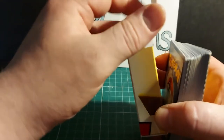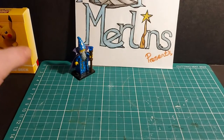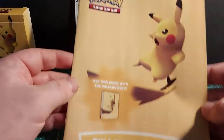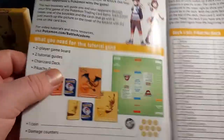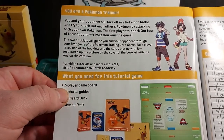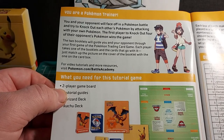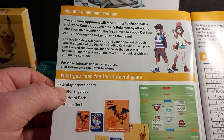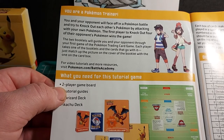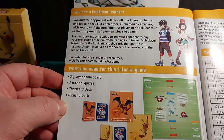Let's have a quick flick through the trainer guide for this deck. Use this for the Pikachu deck. You are a Pokemon trainer — you and your opponent will face off in a Pokemon battle to try and knock out each other's Pokemon by attacking with your own. The first player to knock out 4 of their opponent's Pokemon wins the game. The two booklets will guide you and your opponent through your first game. You can view tutorials at Pokemon.com/BattleAcademy.